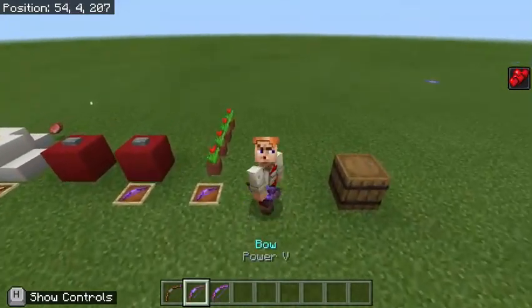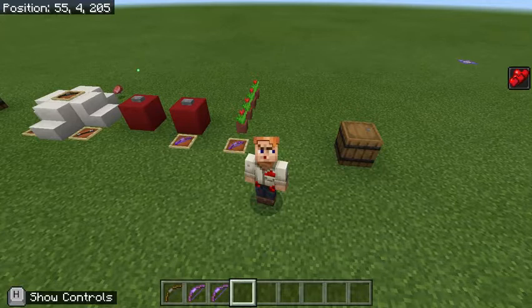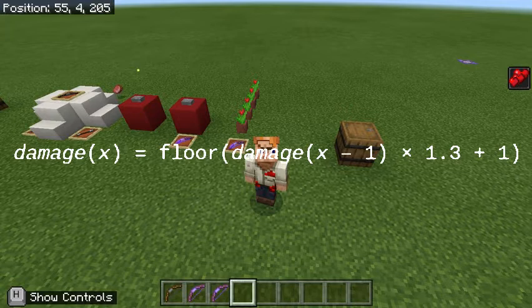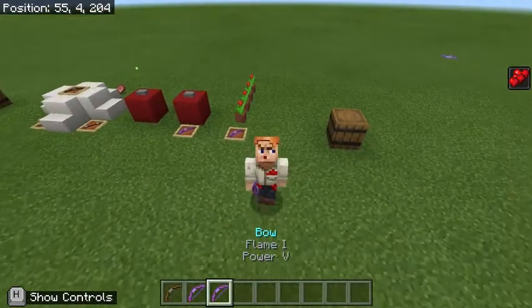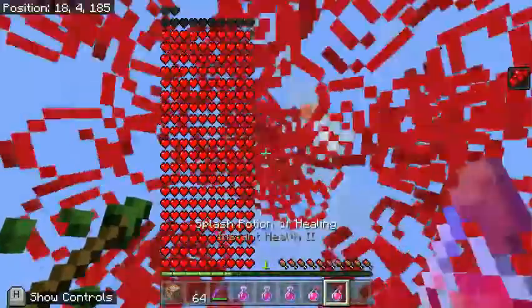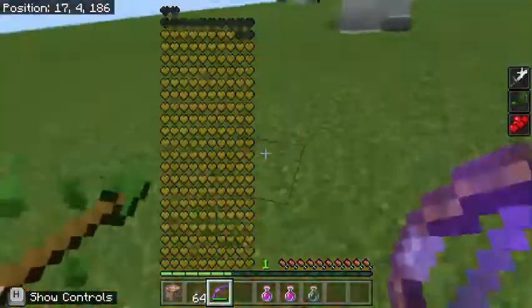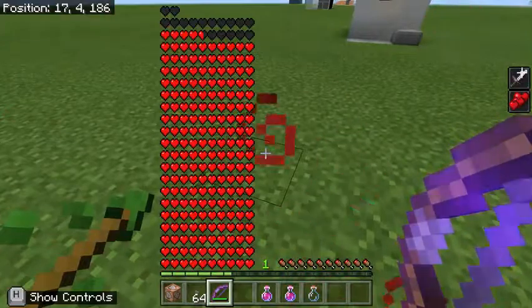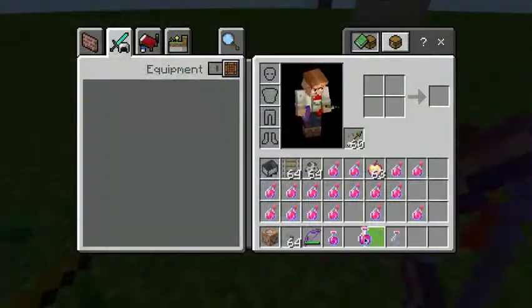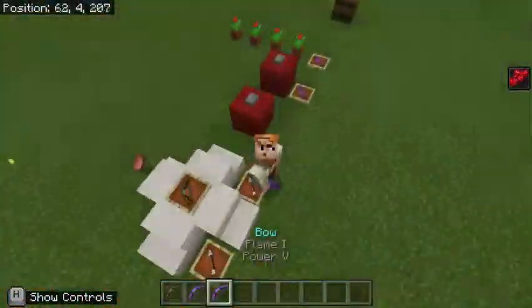There's one last thing that really boosts the amount of damage we can do in Minecraft, and that is Strength. Strength 2, plugged into the formula on screen, will bring our total up to an immense 36 points of damage. Using Harming 2 arrows deals a whopping 19 hearts, or 38 points of damage — 2 less than what the sword can initially do.